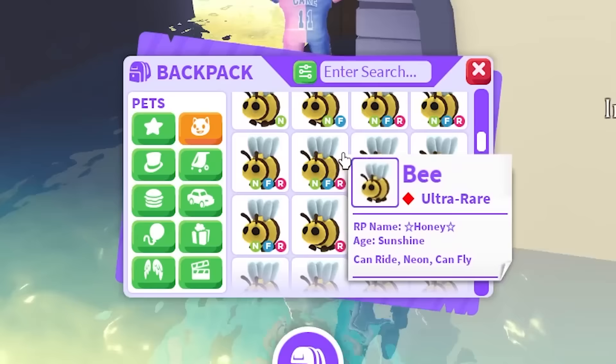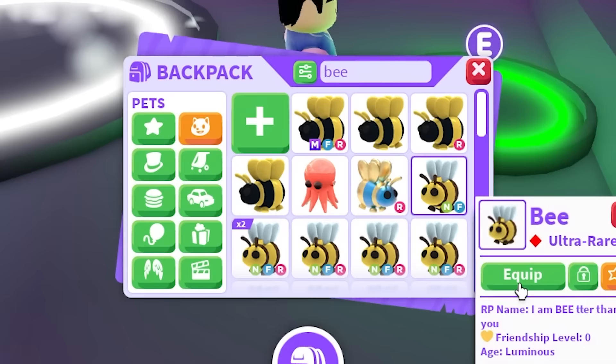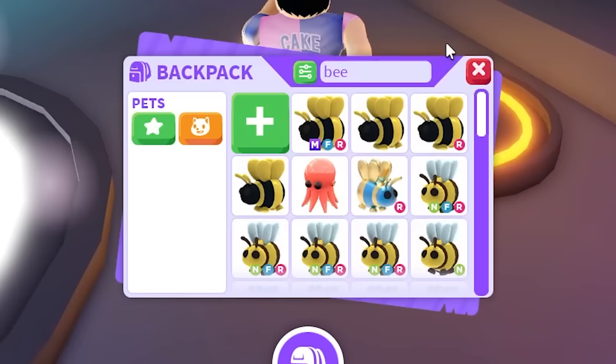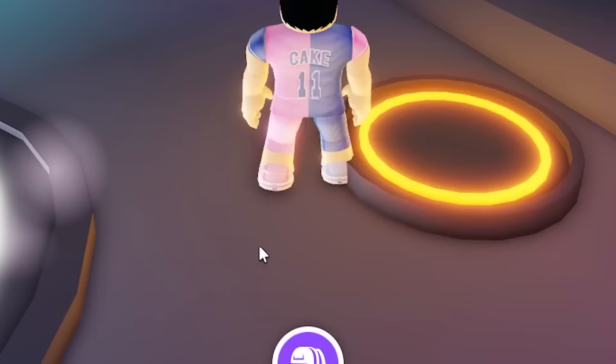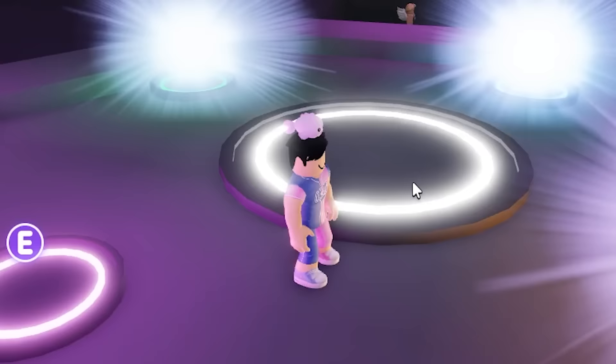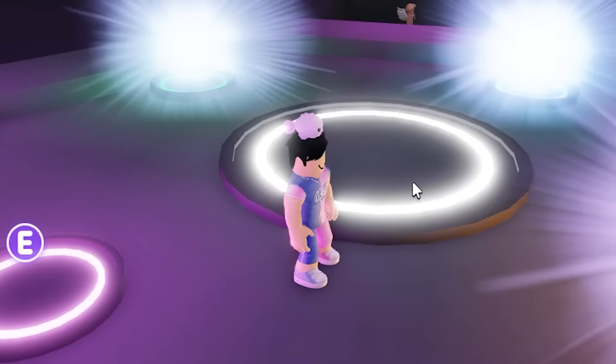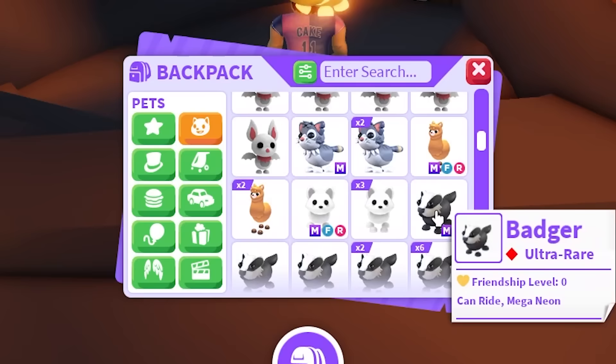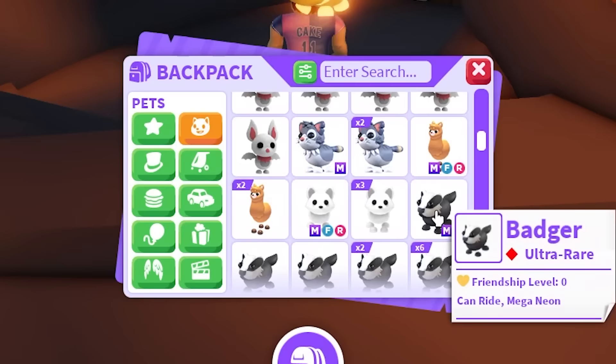We don't have a Mega Bee — wait, I can make a Mega right now. So let's go make a Mega Bee. We're going to put in the Neon Fly Bee as well. Two bees, and we need one more bee. Let's just do this last one — there we go. We're going to make a Mega Bee, another pet that we just completed that was pretty easy. I love the bees as well, they're pretty cool pets. We have the Mega Bee. We're almost done with the Ultra Rares, actually.